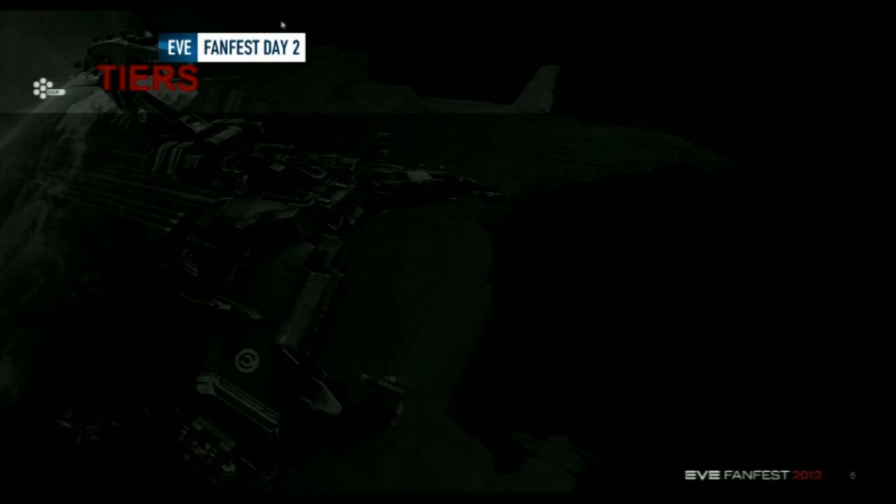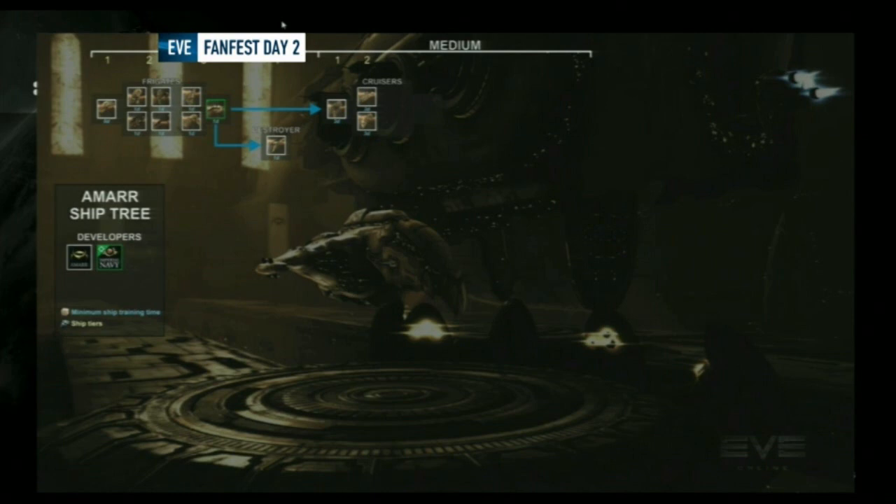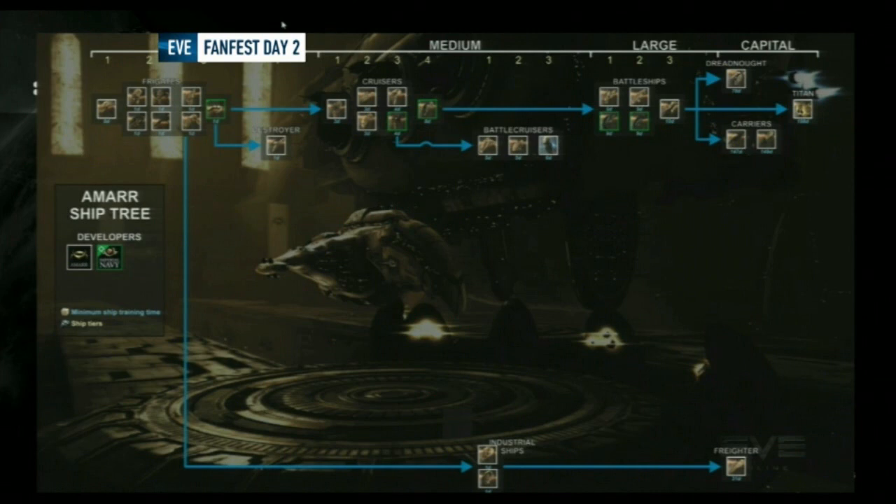The next variable is tier for tech 1, manufacturer for tech 2, and subsystem for tech 3. For tiers: you start with a rookie ship, then tier 1 frigate, tier 2 frigate, tier 3 where you get access to, say, the Slicer navy variation. Then you have destroyers, and you move into the Augoror. Then tier 2, tier 3, and so on through battlecruisers and battleships. Capitals are an exception - hopefully we don't have tiers for them, because a tier 2 Titan would be a bit over the top.